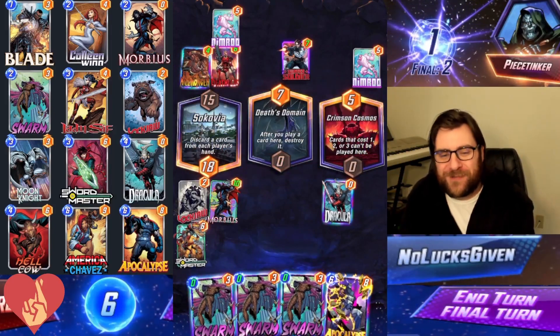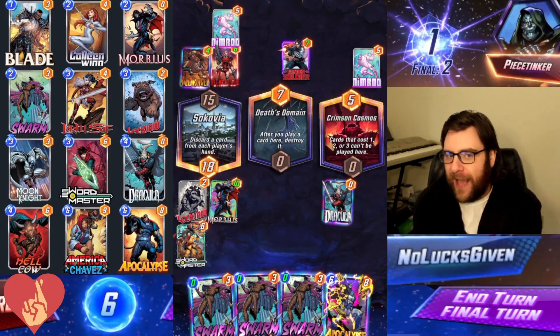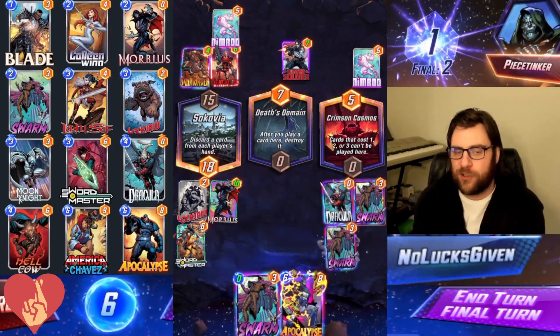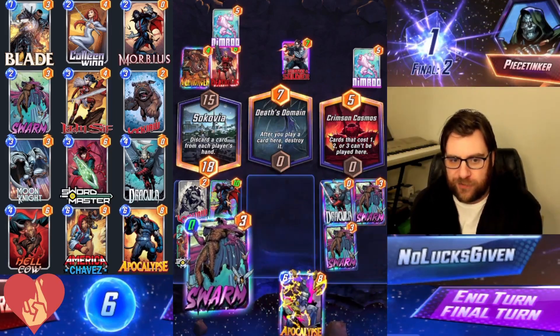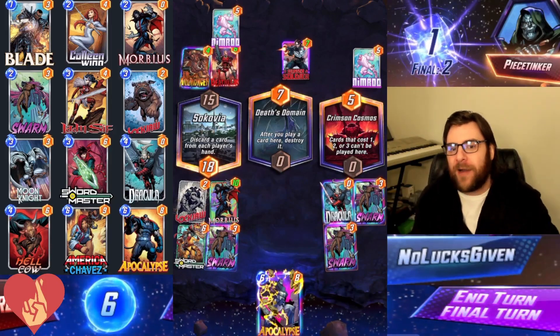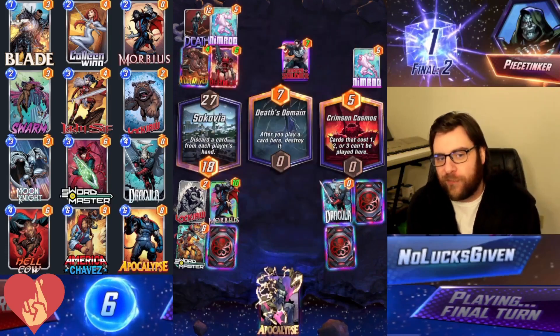I do draw Apocalypse on the final turn of the game, so we definitely still have a shot to win this. My opponent adds five power to each location with Nimrod on turn five, but I think it is still worth playing it out. I'm not going to worry about what my opponent could possibly have — I'm just going to go for it.